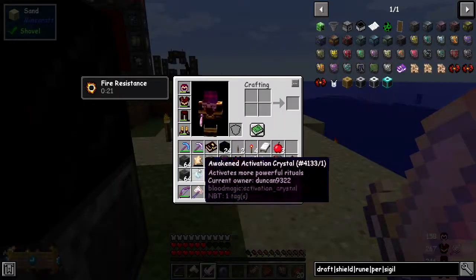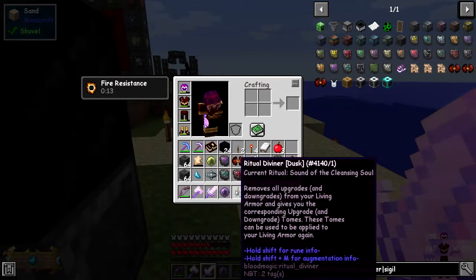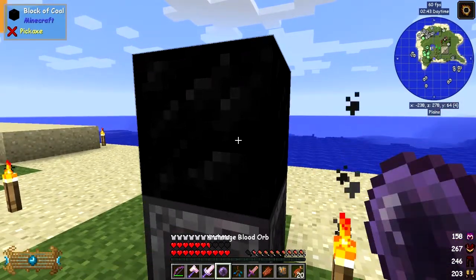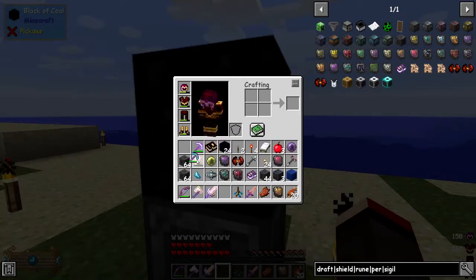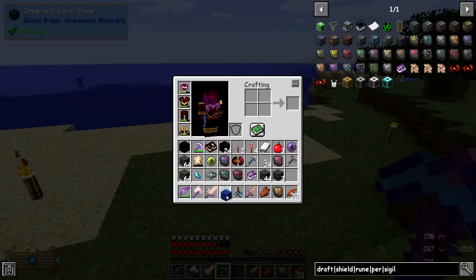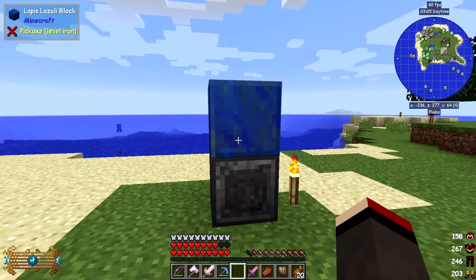I've got fire resistance because of this sigil being on - I've actually got it also in the armour. Another thing is that you don't lose the coal either - you can quite happily do that and keep it in. You can put water on the imperfect ritual stone and it creates a thunderstorm. And I think the same with Lapis. You can get fire protection with bedrock, of course you have to do that in the Nether, unless you've got special mechanics in the pack.